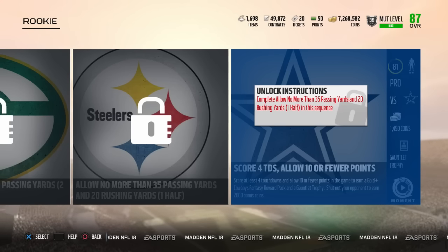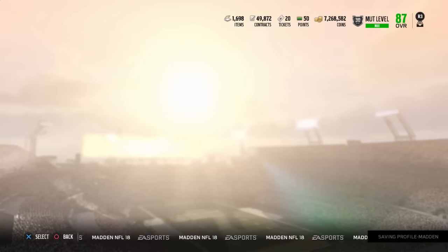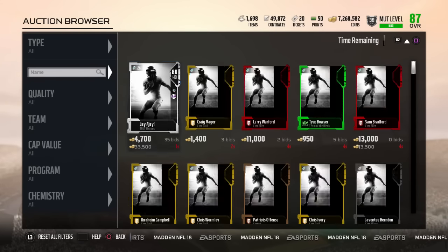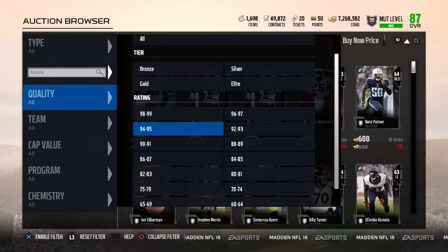Hopefully I can get something I can use on my team. We're currently up to 7.26 million coins, trying to get up to maybe 8 mil or so, just to spend as many coins as I can on a team. But right before we get into that pack, let's take a look at the current market and see if anything is going down at all.